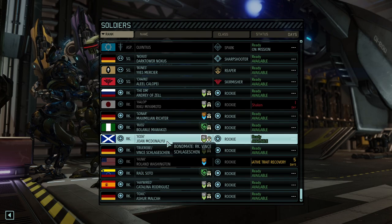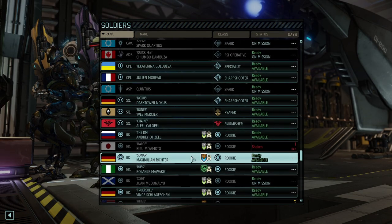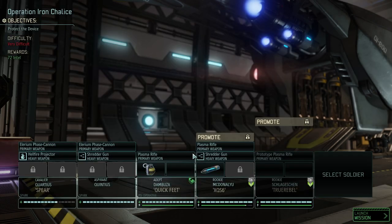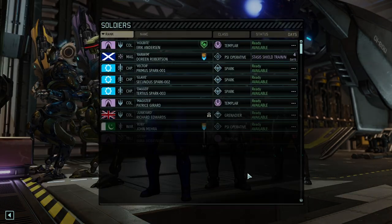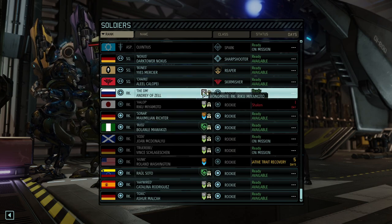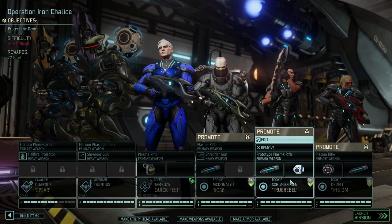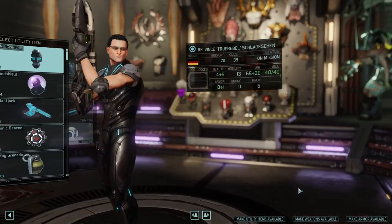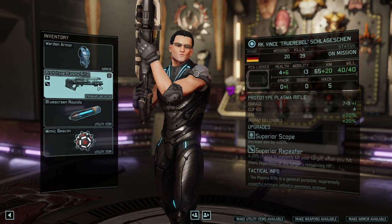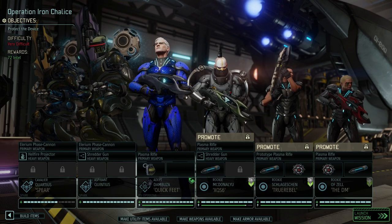We got a psionically active character Quick Feet, and the rest is as always going to come from our valiant roster of rookies. XQS6 and A True Rebel being two of them. Let's take a good look at who else we're taking - probably VDM, yeah, why not, he hasn't been on a mission for a while.